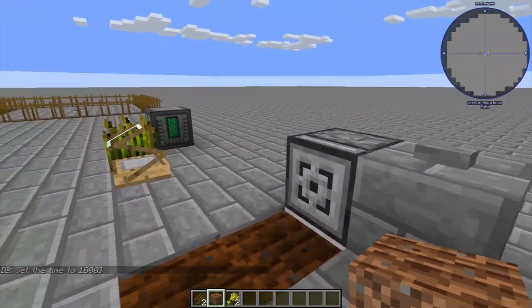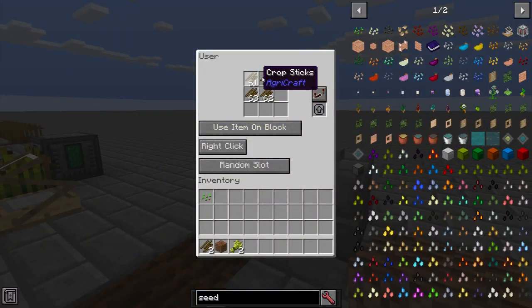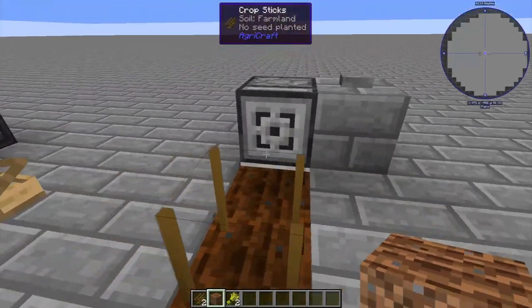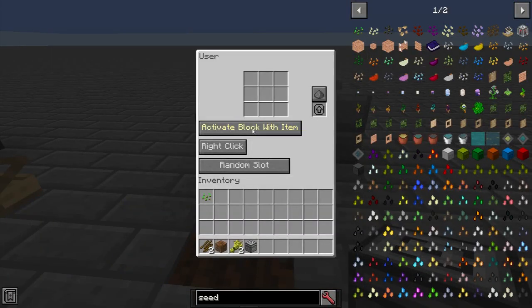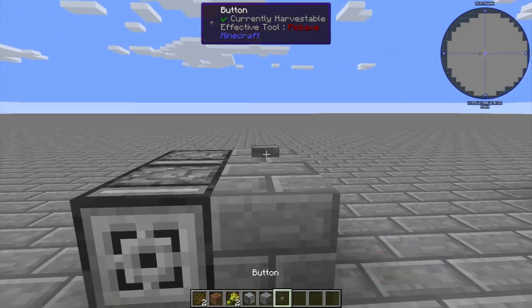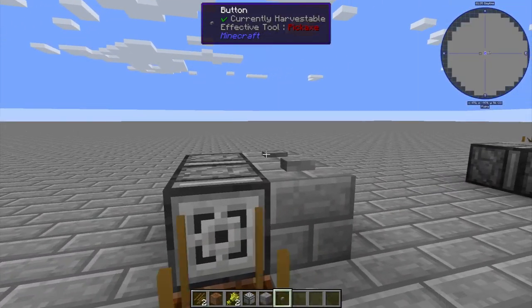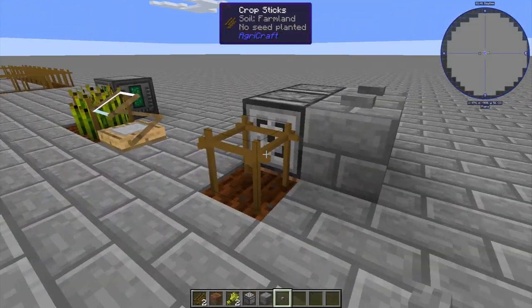I'm using mechanical users. One interesting thing about these is if you put crop sticks in, set it to redstone pulse, and put it on 'use item' — when you activate it, it will place them two blocks away. It also works even if there's another block in the way. So if we put this one on 'activate' and this one on 'use', and give it some crop sticks, when we activate that one it still places the stick. And then when we do this with activate, it places the cross-crop.